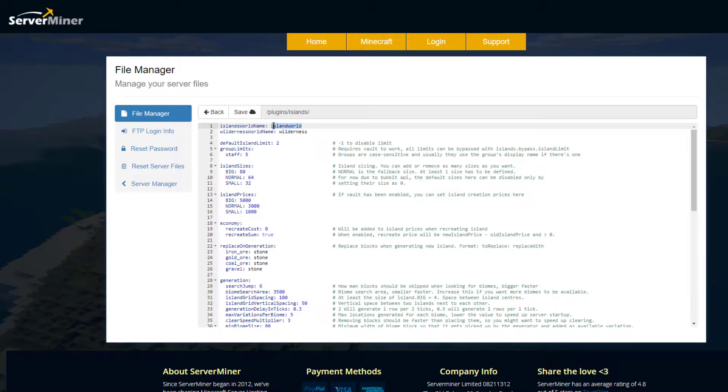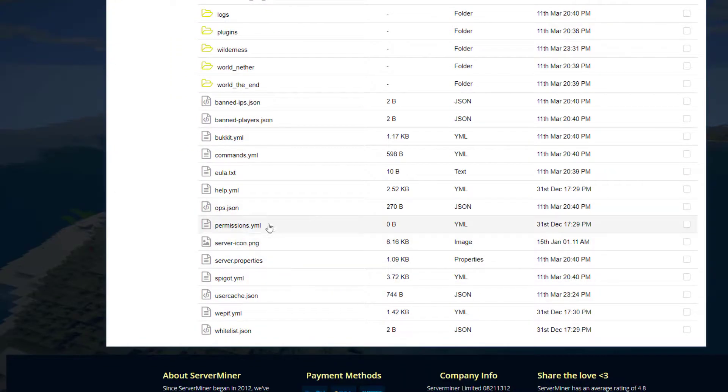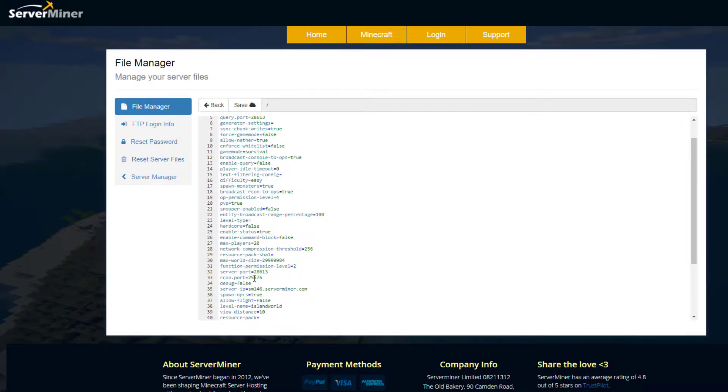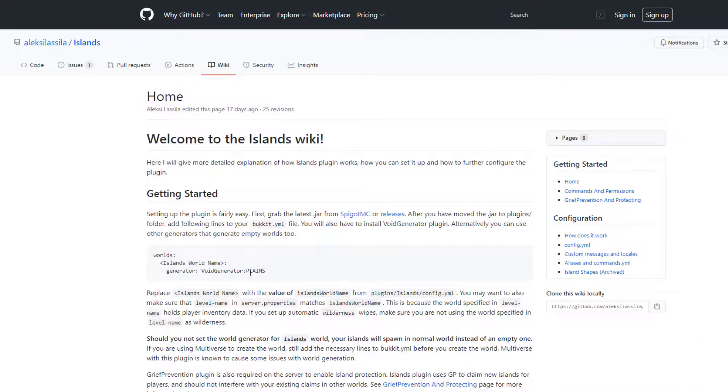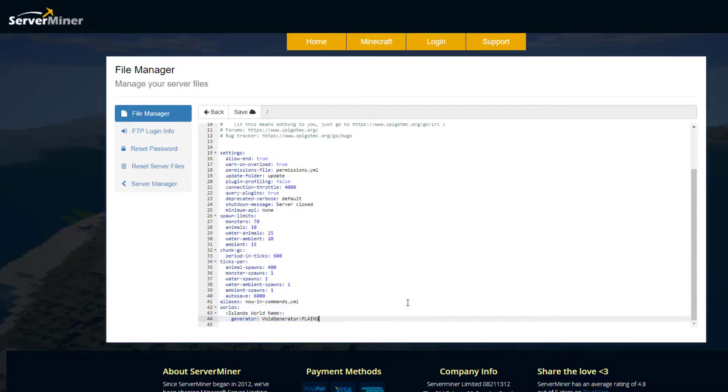All we need to do in the config is choose a world name — I'm going to use 'serverminer'. Once you've set the name, save it. We also need to go into server.properties, where we're going to change the name as well. About halfway down on line 38 you've got 'level-name' — go ahead and change that to the name you just set in the plugin. Finally, go into bukkit.yml, go back to the wiki, copy and paste the provided snippet at the bottom of bukkit.yml, and replace 'island world name' in those brackets with the name you created — 'serverminer' for me — then click save.